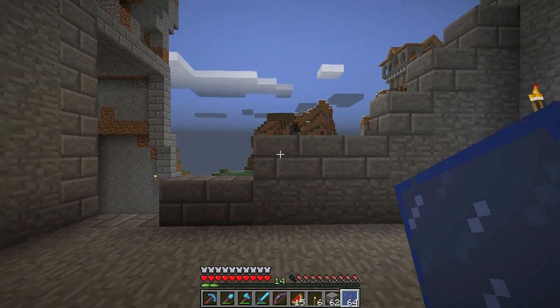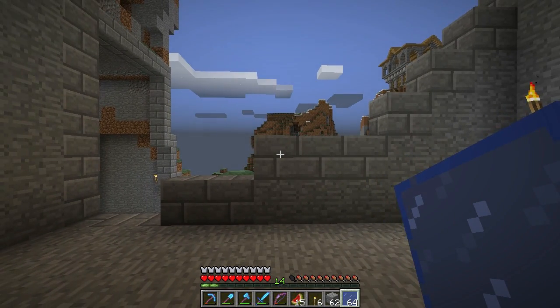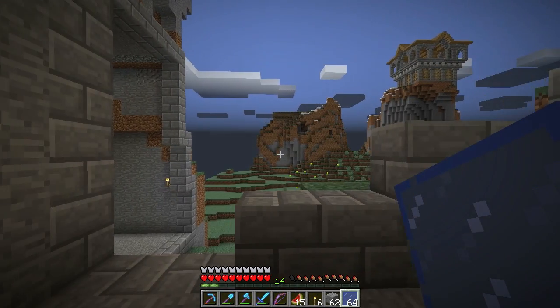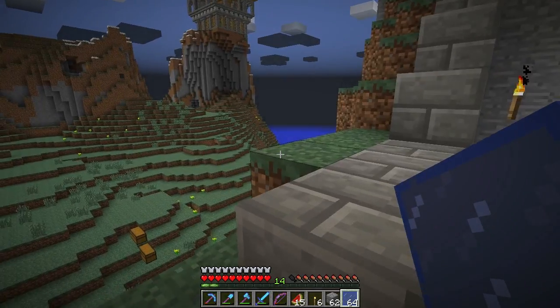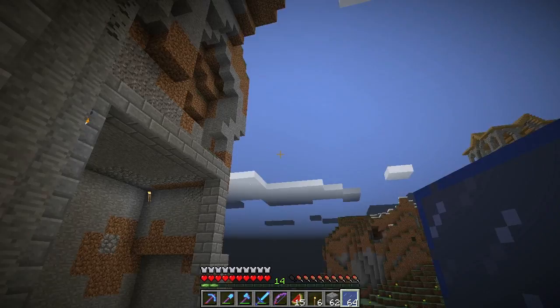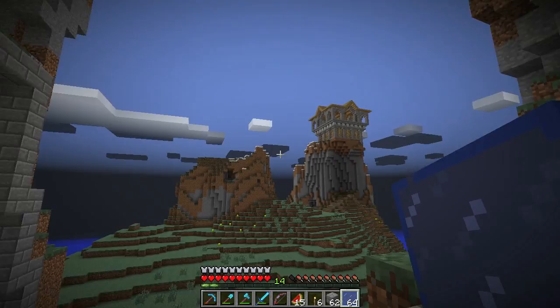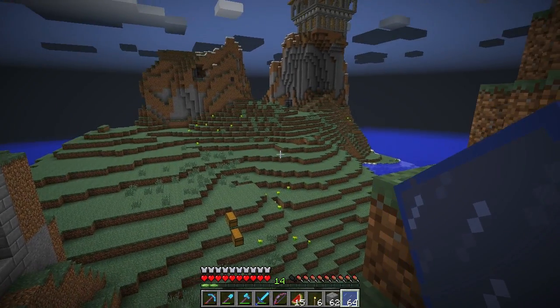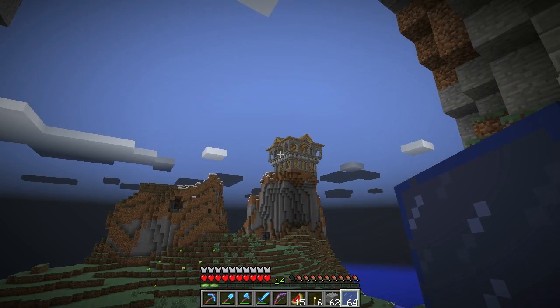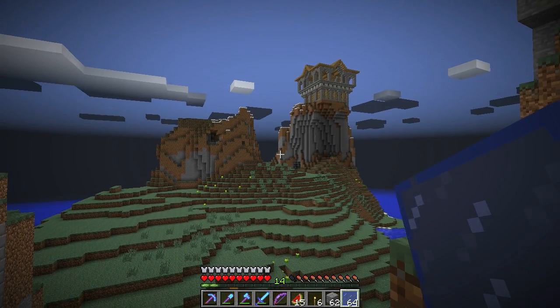Hello everyone, welcome to episode 30 of the Minecraft Let's Play. We are currently in the Minecraft 1.7 snapshot. It is getting dark, which I probably should have gone to sleep beforehand. You may notice it looks a little weird off in the distance, because 1.7 has this new feature where it kind of blurs out the edges to make the game run smoother.